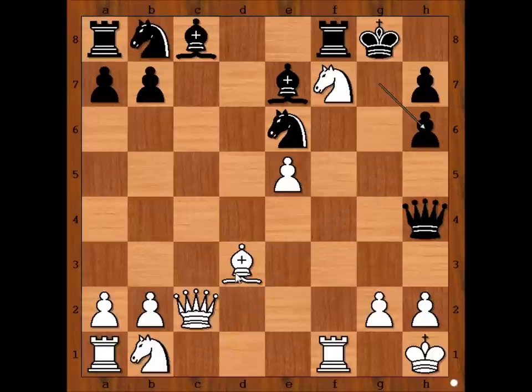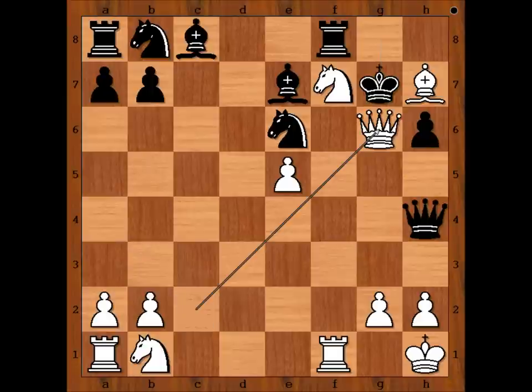What else? If pawn takes bishop, then bishop takes on h7 check, and after king to g7, queen to g6 check, knight — and one more.